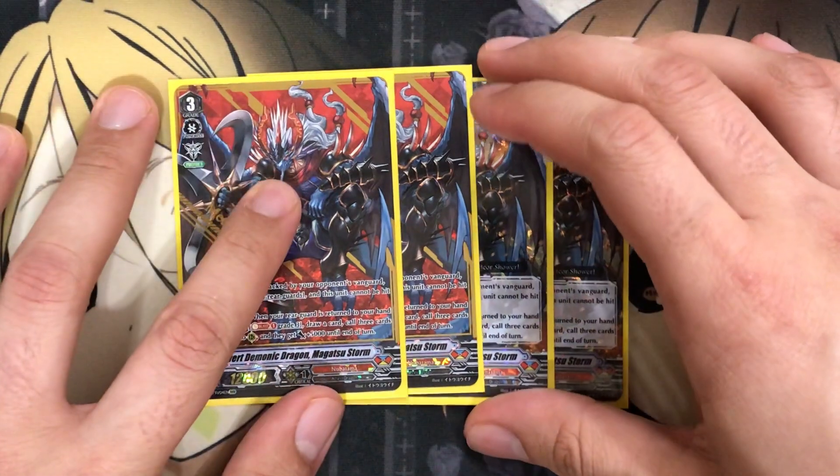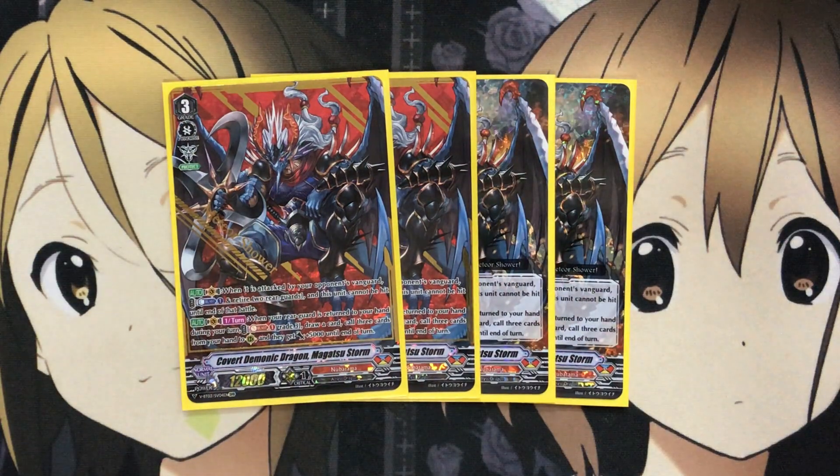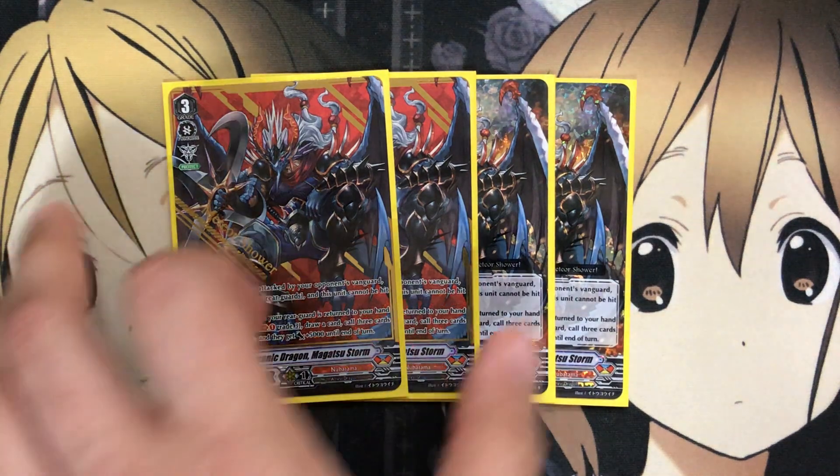I've been debating which Imaginary Gift I prefer for this deck, but most of the time I like to go for Imaginary Gift Protect 1, since you'll have the option for more Sentinels to stay on the defensive against your opponent. I find it to be the most useful when playing this deck.